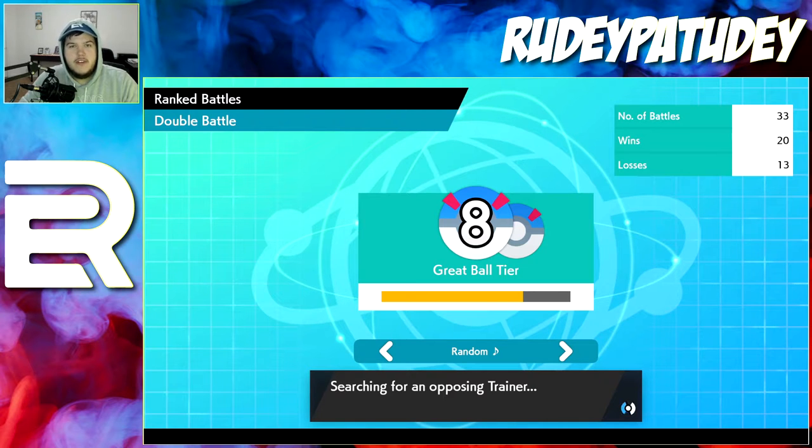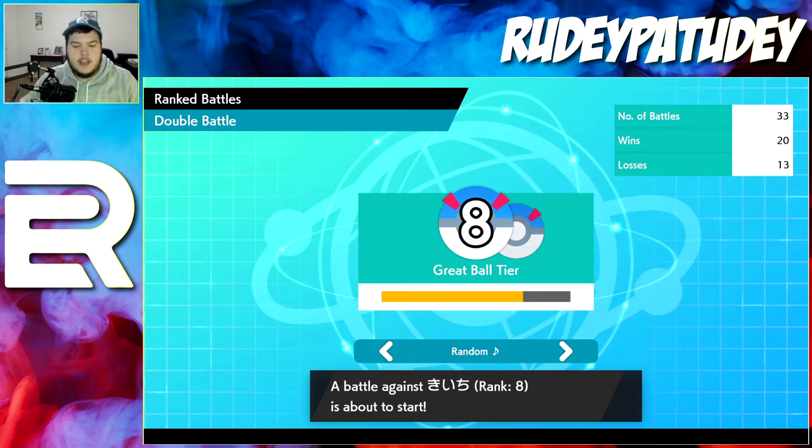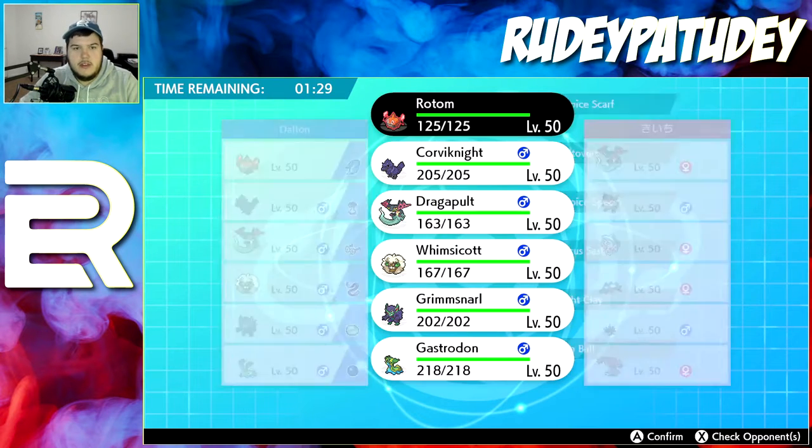Check out the new Running on Empty merch — there's a hoodie and the blue hat. The hoodie is a different material: instead of a heavier, thicker, tighter fit, it's a loose and thinner hoodie which I really like, and it has the new design on it.